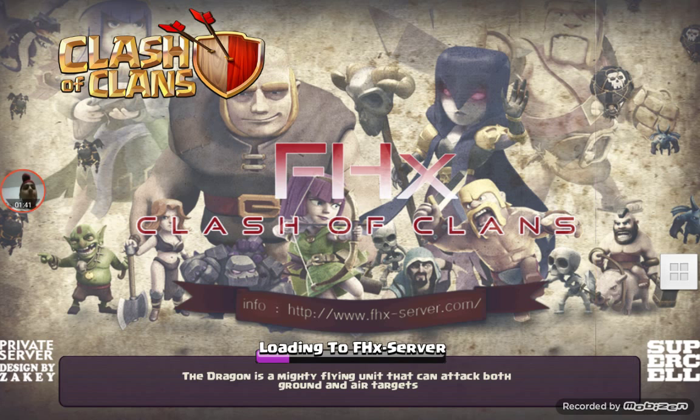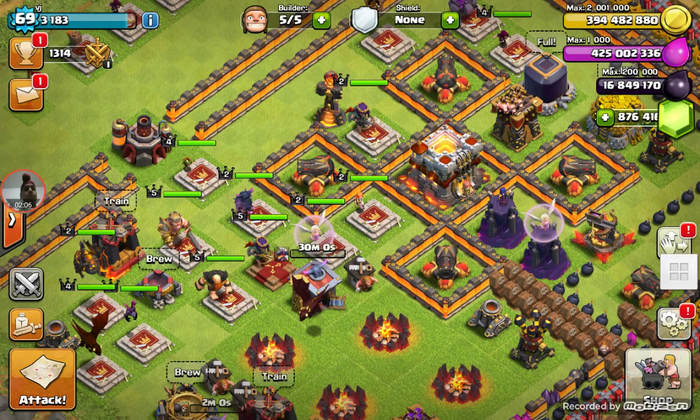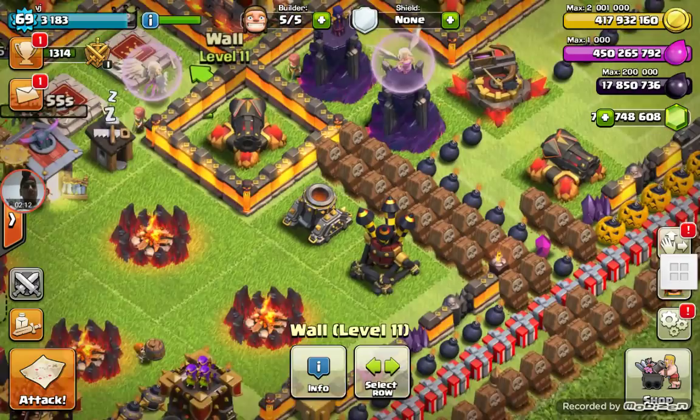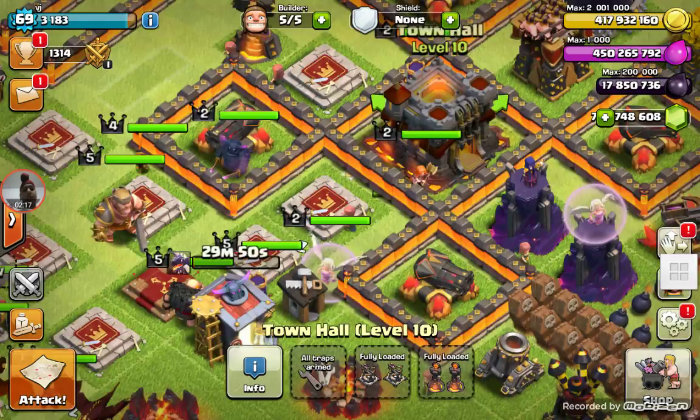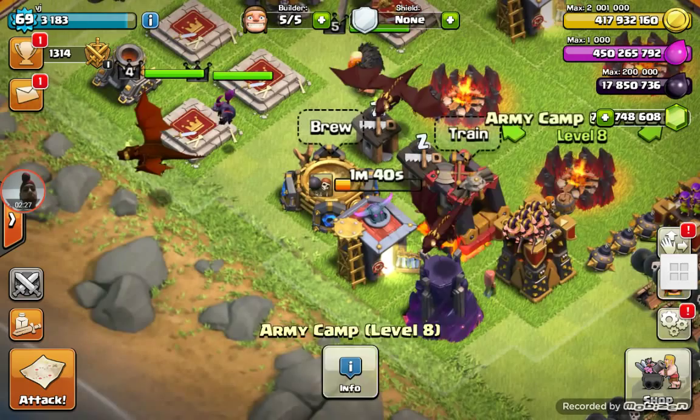Just wait a second and I'll show you some attacks. We can get 2000 — that's pretty good. We got so many skeletons. It's not on Town Hall 11, see — it just looks like it. We have this dragon tower. Let's see how much we can get. Okay, here we go, one, two, three.